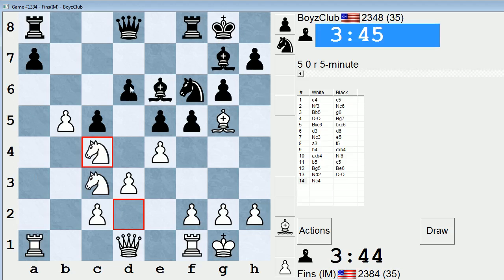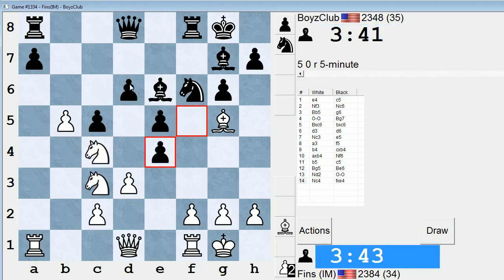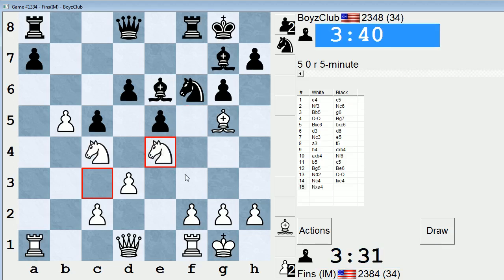Rook A6 might be a good way to pressure D6, in fact. Oh, he takes it there. I don't think I'm blundering anything, but I missed that — he could do that. Let's take this way. I would have preferred to take with a pawn, but since my D pawn needs to stay guarding the Knight, I'll have to do it this way.